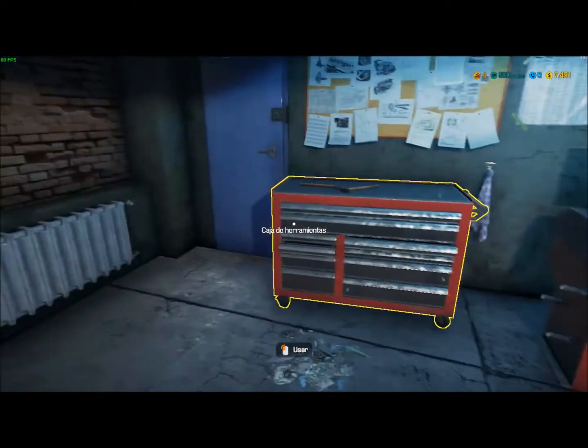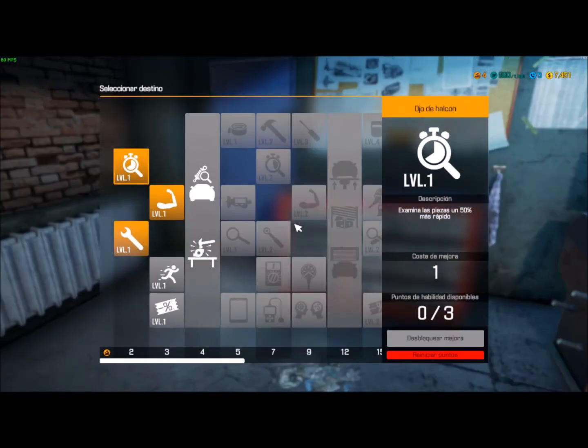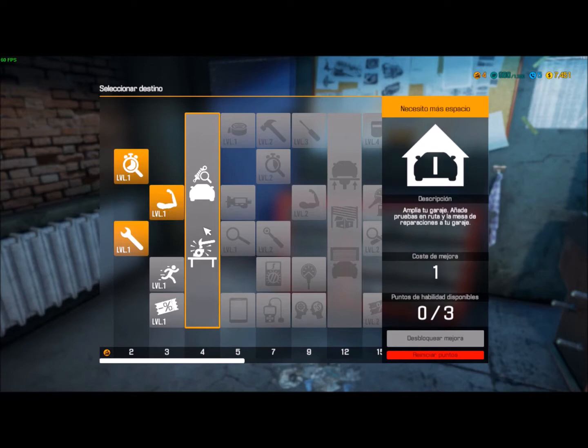A ver si me acuerdo por dónde lo habíamos dejado, porque lo hago de vez en cuando un poquito. Subí un nivel, compré esto que es para desmontar y montar más rápido, un 50% más rápido. Mi objetivo es ampliar el garaje y mejorar la mesa de reparaciones, que todavía está a bajo nivel porque hay pocas posibilidades de que se reparen las piezas, pero si se repara alguna al 100% pues mejor.